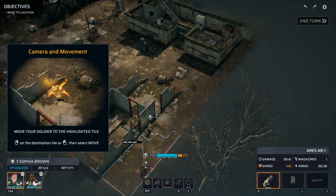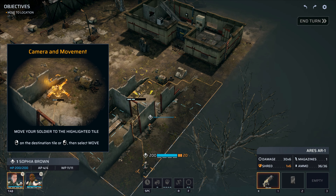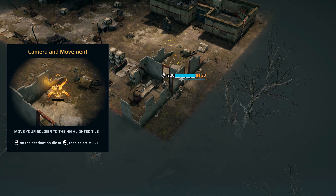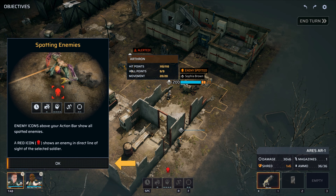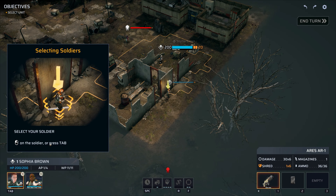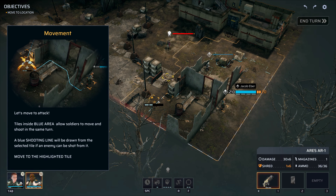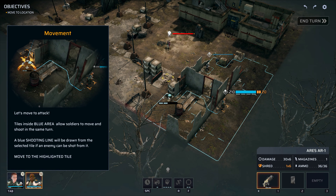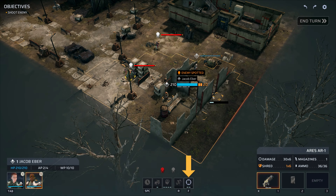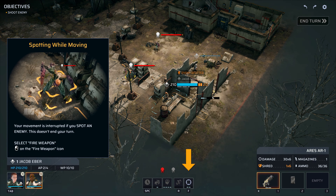Let's press okay. Maybe a soldier — let's move. Can we move there? Okay, cool, we're moving there. I see an enemy there. Enemy icons show enemy — tap on the soldier or press tab. Towers inside a blue area allow soldiers to move and shoot in the same turn. Okay, I can deal with that. Your movement is interrupted if you spot an enemy — this doesn't end your turn. Okay, that's good to know.